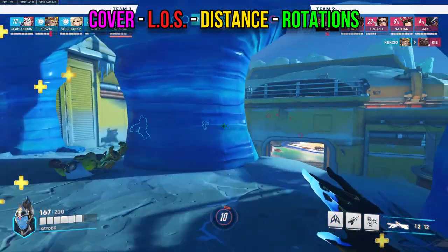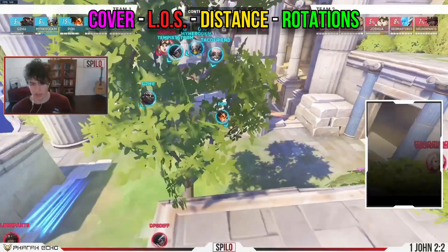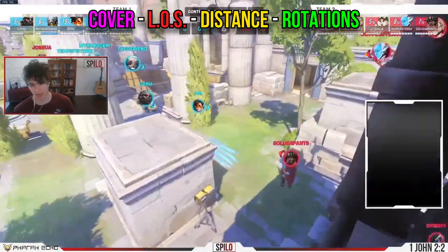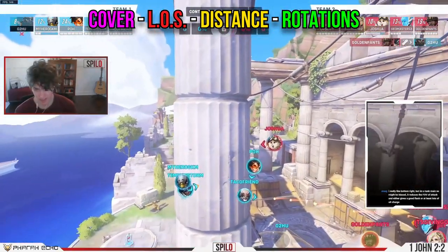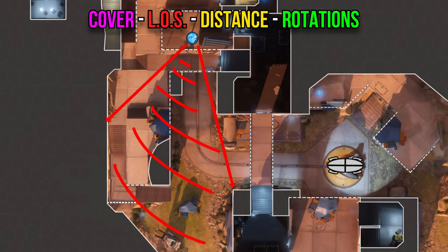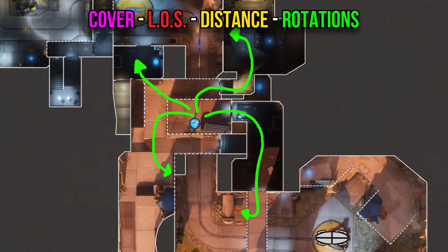Now onto Echo's positioning, starting with four key rules. First, always have cover or a corner to stop taking damage at any moment. Second, have line of sight so you can see and shoot the enemy team. Third, maintain distance from angles to spot and spam flankers before they get on top of you. Fourth, know your rotations so you can take different angles as the fight progresses.